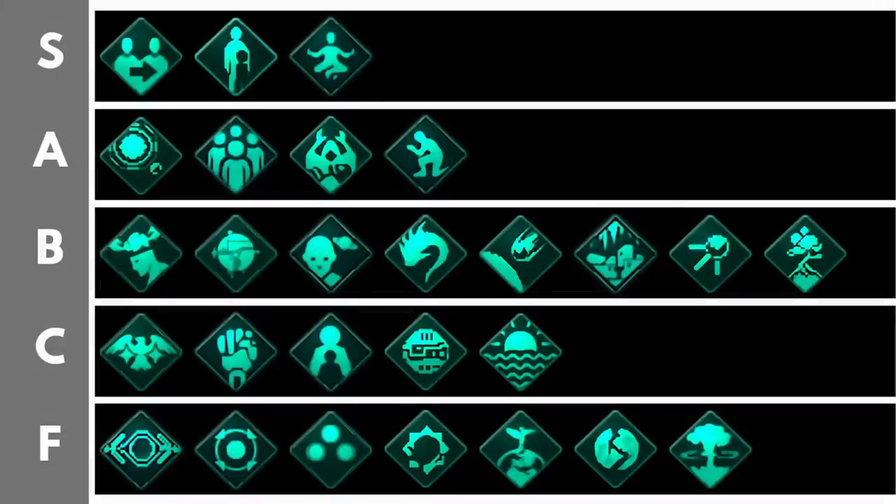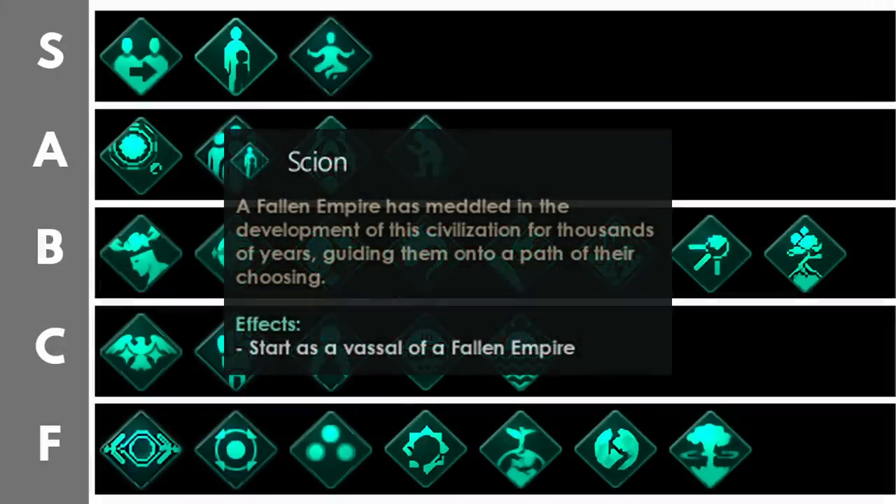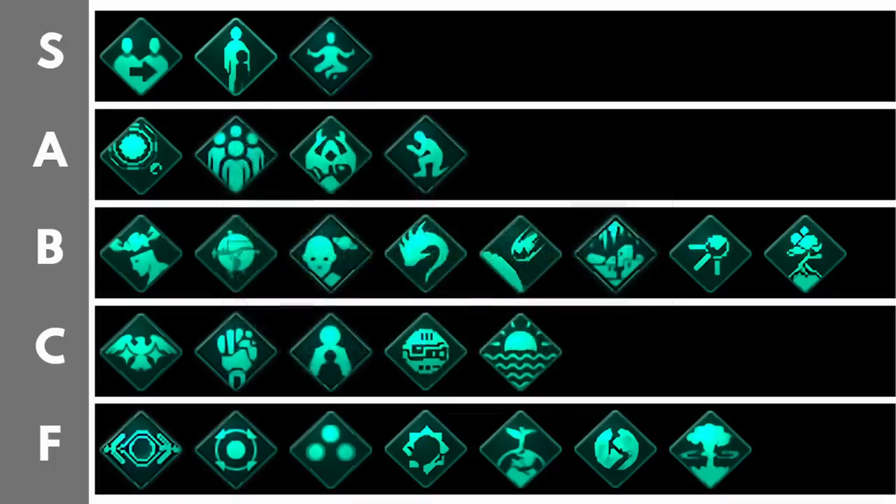Scion lets you start as the subject of a fallen empire — either fanatic materialist or fanatic spiritualist. You get a wormhole leading to the overlord's capital system, powerful gifts every few decades, a temporary fallen empire fleet every 20 years if you're losing a war against a superior empire, and it will always create a one-system fallen empire if the game was started with none. This basically means whatever happens, you've got a big scary protector who has your back. It's the Imperial Fiefdom origin on steroids, and that's why it's phenomenally powerful. Generally I wouldn't recommend it as it takes away a lot of the fun, since the AI will step in whenever things get challenging.